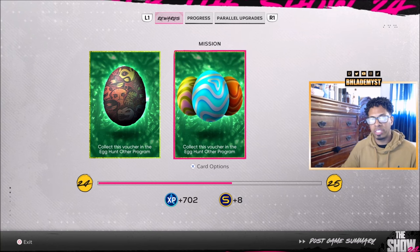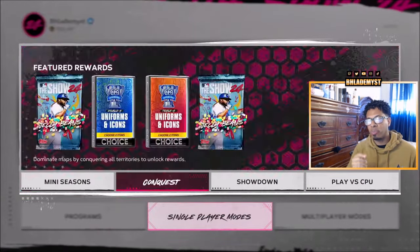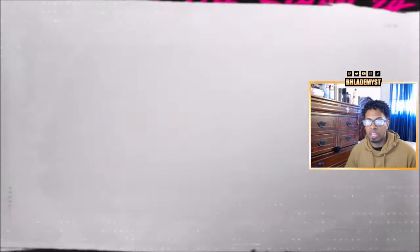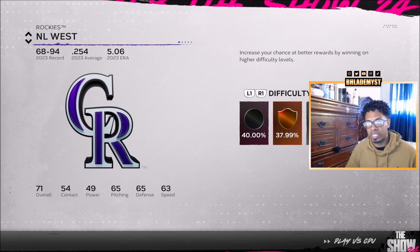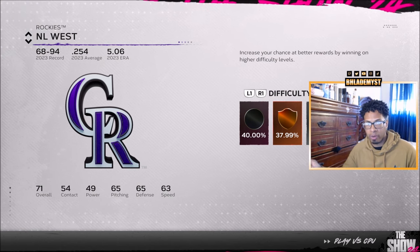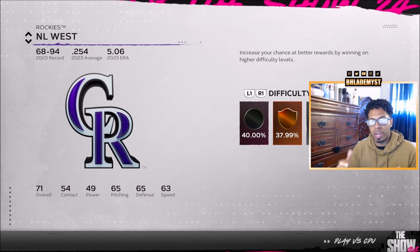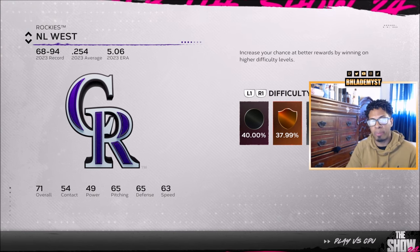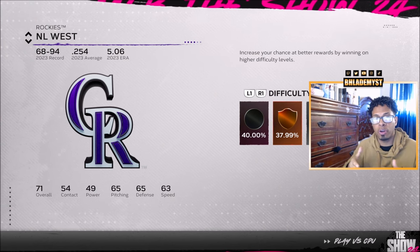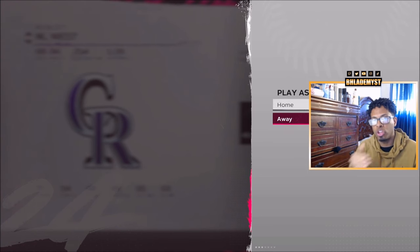For egg number seven, all you need to do is hit a triple inside Diamond Dynasty. To make it easier, go into single player modes, play against the CPU, and load your lineup with 99-speed hitters that also have some pop. Face the Colorado Rockies on rookie difficulty at Coors Field and try to get a triple in the first half-inning. If you don't get a triple, quit out and rinse and repeat. As soon as you get the triple you can quit, since stat missions don't require a minimum number of plate appearances to complete.